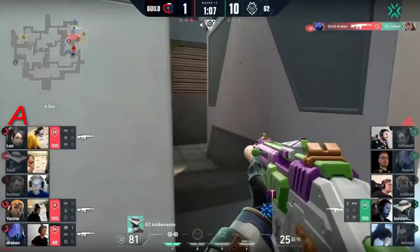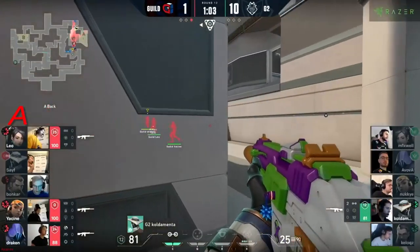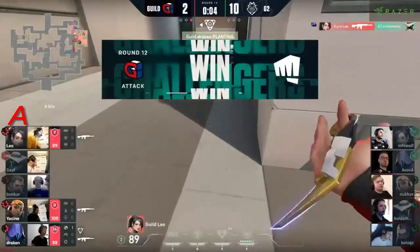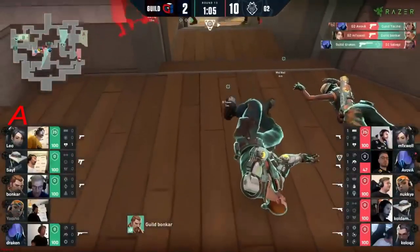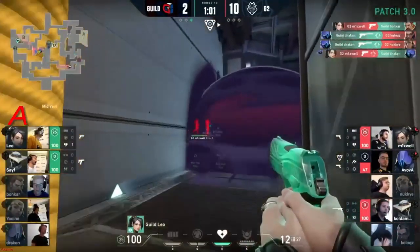Coldamenta trying to sneak his way onto the site — he will make it there but they will be suspicious. As he swings into two players, heavy traffic takes him down. That's Guild performing. That was a really nice attempt by Yasin — obviously just not realizing there were players waiting for him.